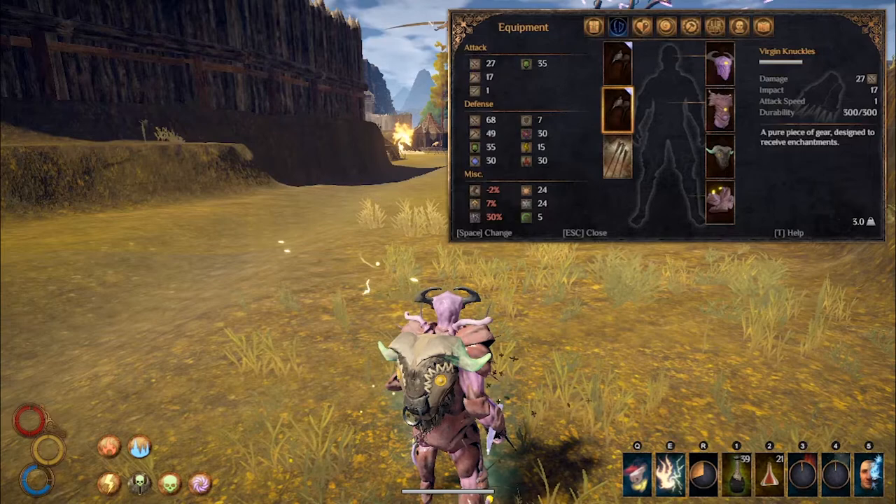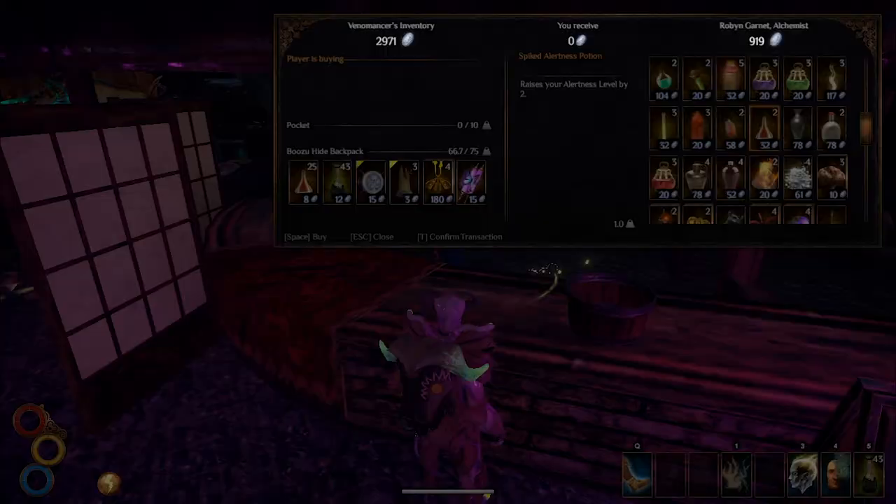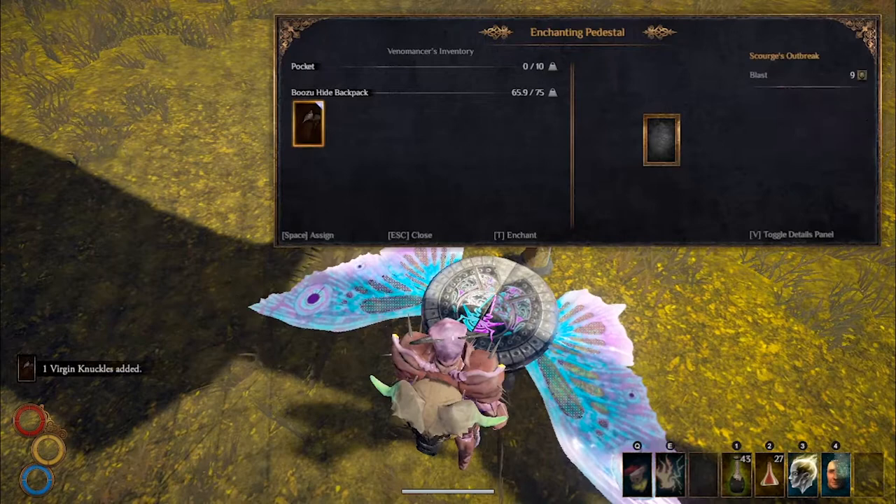Don't forget to grab some Spiked Alertness Potions for Prime, and grab some Dark Varnish for the Elemental Discharge skill we'll be using. Then enchant your fists with the Scourge Outbreak. You can get everything you need from Ryan the Arcanist in the Sorborians Academy.